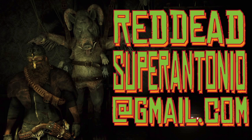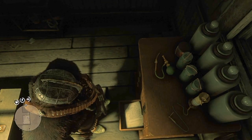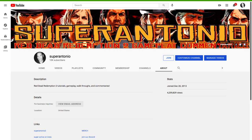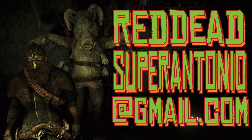Email your horizontal screenshots to redddeadsuperantonio@gmail.com. I do not have to talk again about how much I hate vertical format — looking at verticals literally tears at my soul and chips away at my heart. Please do not send verticals. You can find the link to the email on the About tab of the channel page, or pause here and email reddeadsuperantonio@gmail.com.